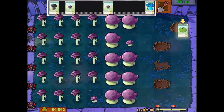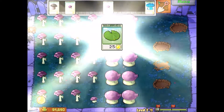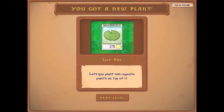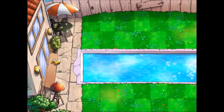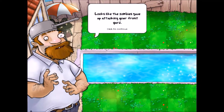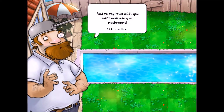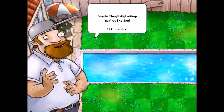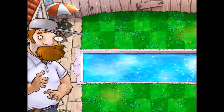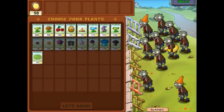And with that we get the lily pad, which allows us to put plants on water. Now we're in Stage 3 — this is where things get interesting. The zombies are trying to get through the backyard and we're going to have to fight them back. Next time — see you then!